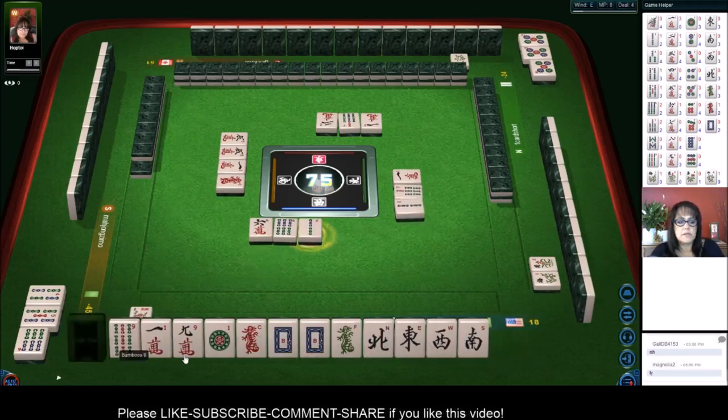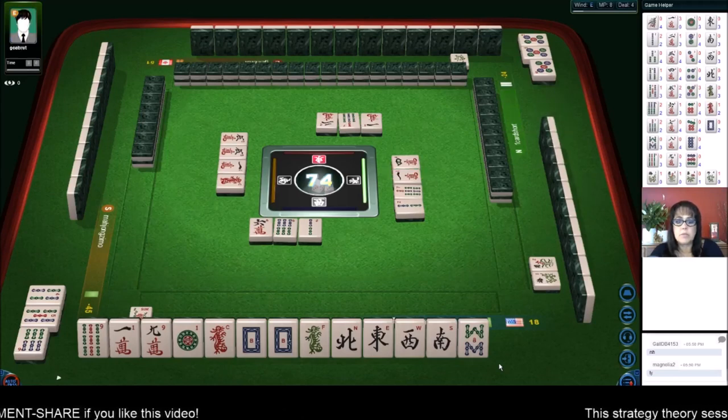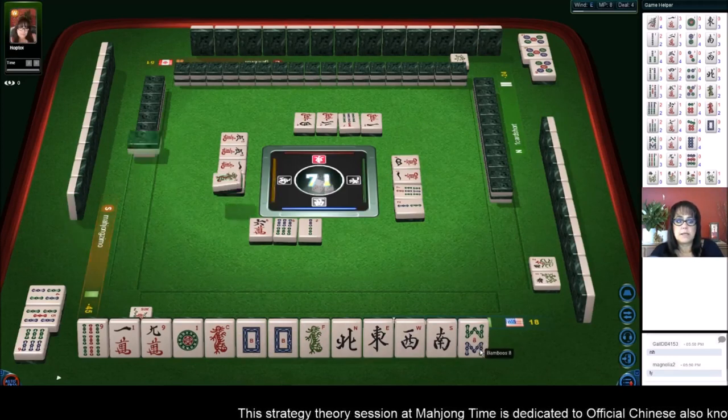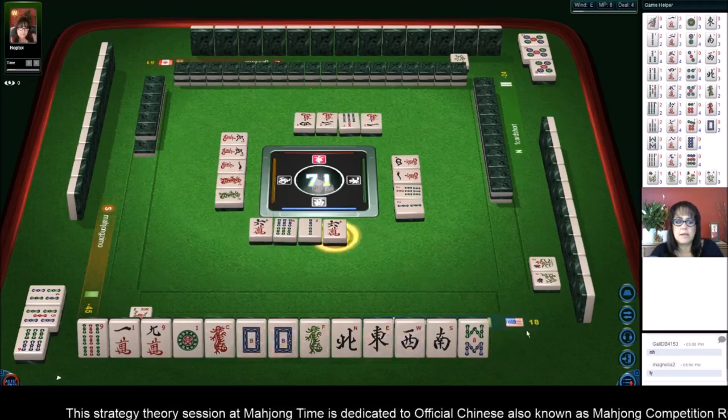We're one away! One away from 13 orphans. We need a one bam or a nine dot - and we could be ready to win one of the biggest elements on the card. This is going to be huge if we can get it. Green dragon. Six characters - okay, we need a nine dot or a one bam.